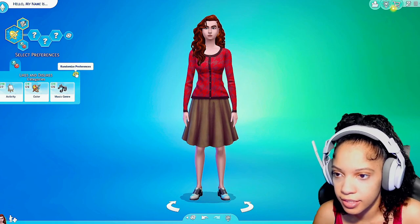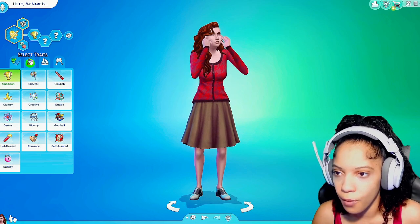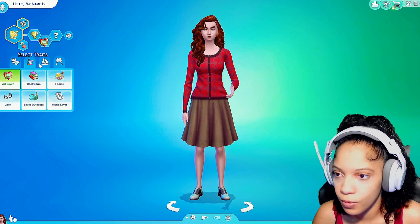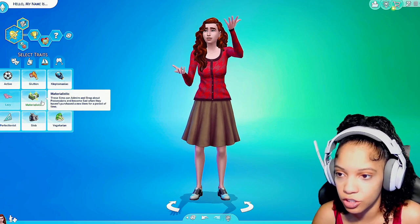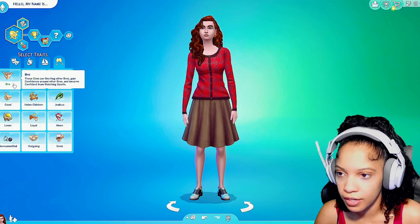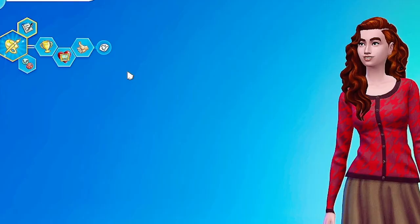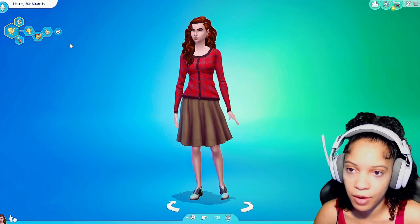We got all her likes and dislikes done. We're still trying to build her personality and character — ambitious, we'll be ambitious. Out of these, a geek — gotta love a geek. We'll actually make her art lover because she is very creative, that's her story. We don't want to make her materialistic. We need one more — we'll just put good. Alright, so we have her personality done. We don't have a name for her yet so we're not gonna name her yet — we'll just create her first.